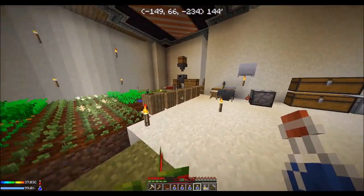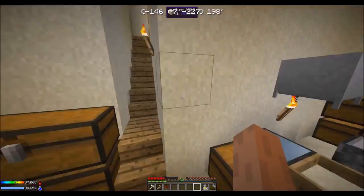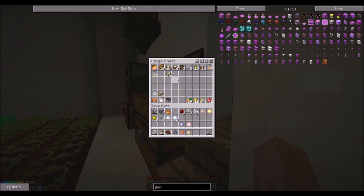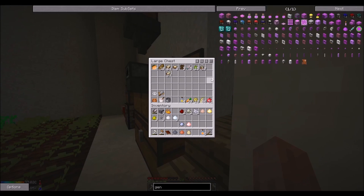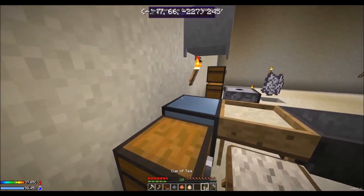Let's put water bottles in this top chest. Good, good, good. Oh, we're out — we can't eat any more of that. Let's get some orange juice or tea — let's do tea. Orange juice is hard to make; we get plenty of tea.